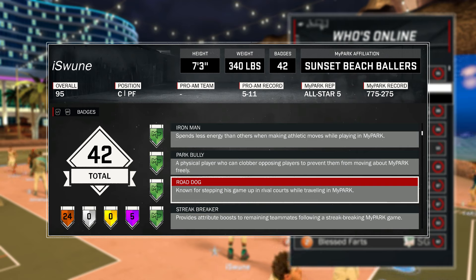How you get this badge is you've got to win games on the rival court. I'm Sunset, so I've been out here trying to win games at Rivet City, because Old Town is so broken. If you're Old Town, you've got to win games in Rivet and Sunset. If you're Rivet, you've got to win games in Sunset and Old Town. It's not about traveling, it's about winning in the rival parks.